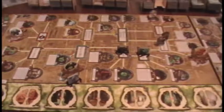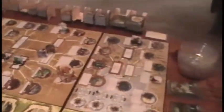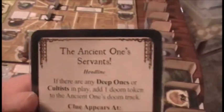Mythos phase, turn number four. The party's doing pretty good, our investigators not in too bad of shape. We will just hope that the Mythos phase doesn't jam us up too badly. I drew the Ancient One's Servants, which is an Innsmouth card - if we look at the little symbol down in the corner. So we are not going to be using that because I'm not using the Innsmouth board. That's going to go on to the bottom of the deck and we're going to draw another card.